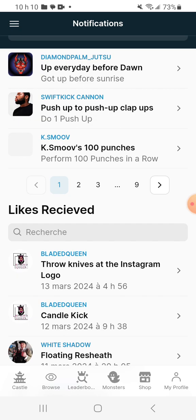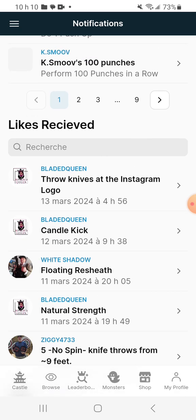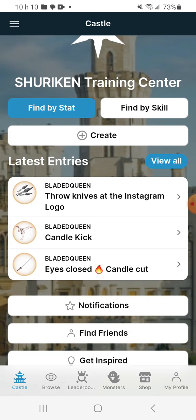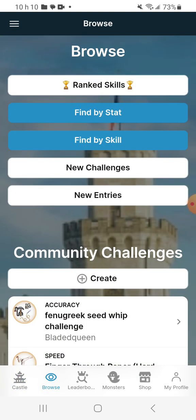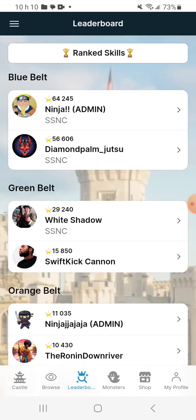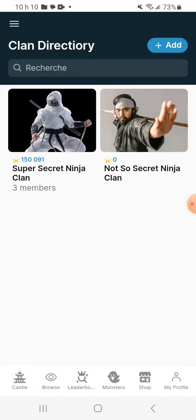Don't worry too much about the small buttons. Notifications let you see who replied to your challenges, and you can also see likes received — you can like each other's challenges and entries. From the main menu in the top left you can access your inventory and potions. There's also a clan directory — I'm pretty sure I spelled that wrong — but you can create clans and it adds all your clan's points together.